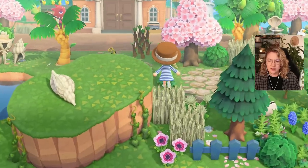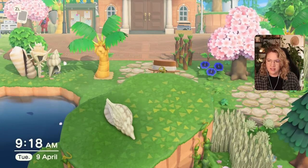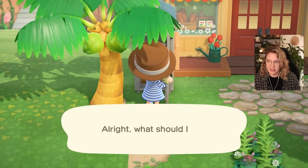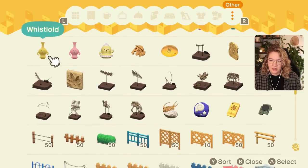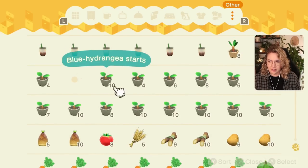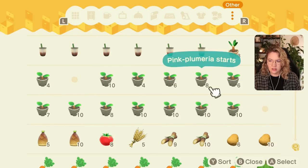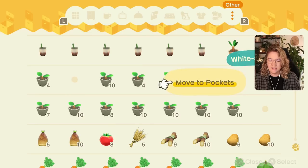We do need to grab some more shrubs for sure. I'd also like this to be a ladder instead of a vine, but I don't know if we have any more of those. We can maybe try working in more wooden fencing, and then grab some shrubs. I've got hydrangea, and I need tea olive, hibiscus, and azalea. If I can, I'll also grab hibiscus and plumeria.